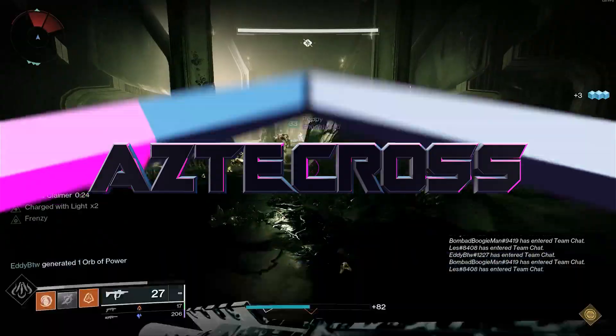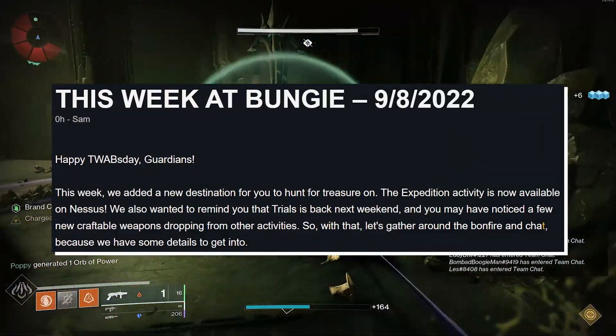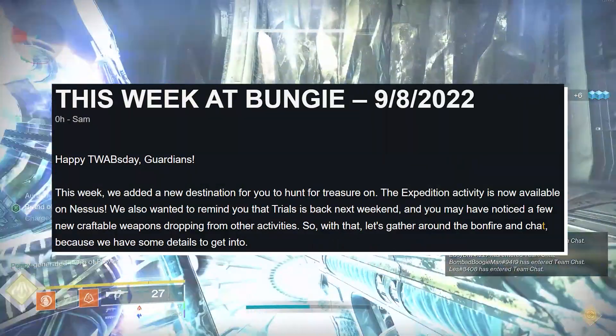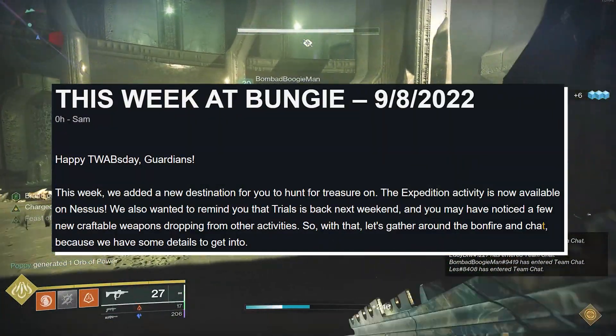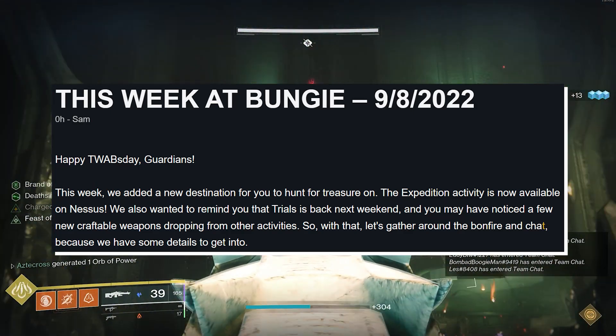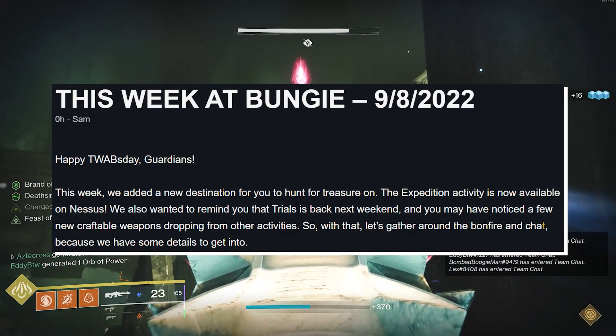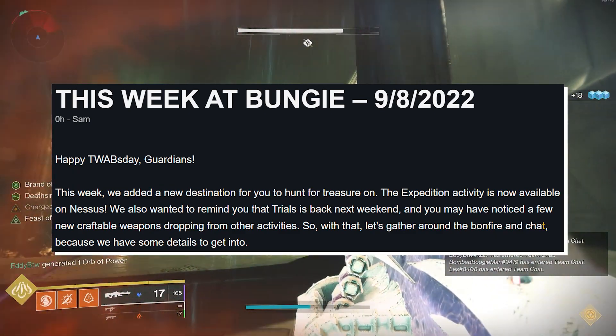Another week, boys, and another TWAB! This week at Bungie, we added a new destination for you to hunt for treasure on. The Expedition activity is now available on Nessus. We also wanted to remind you that Trials is back next weekend, and you may have noticed a few new craftable weapons dropping from other activities. So with that, let's gather around the bonfire and chat, because we have some details to get into.